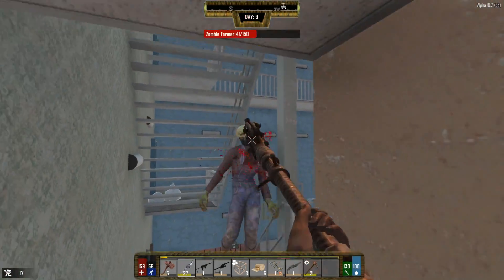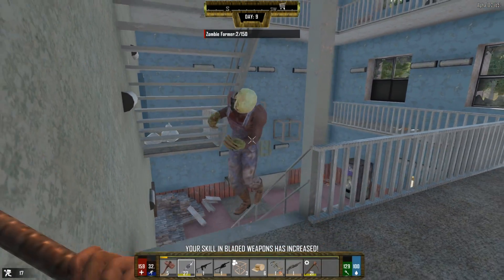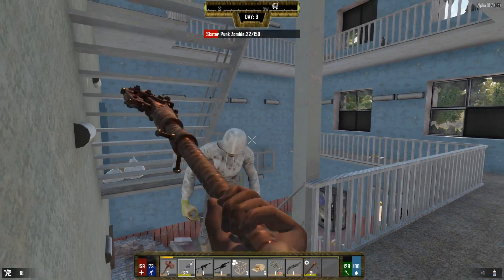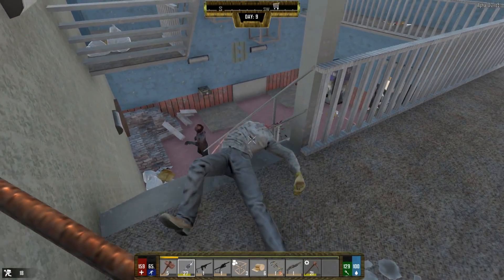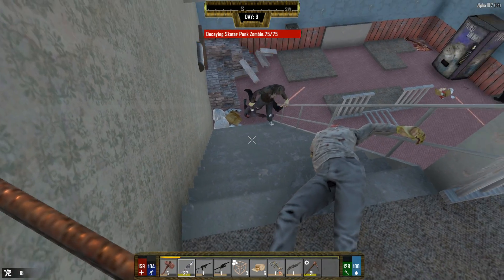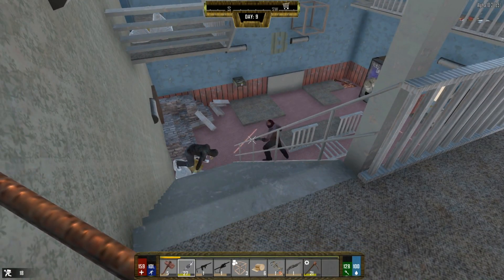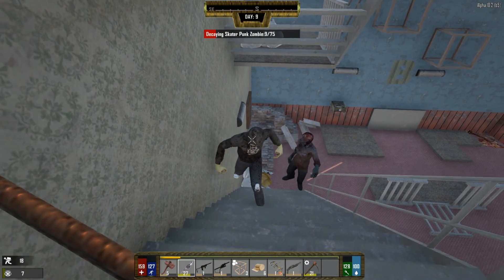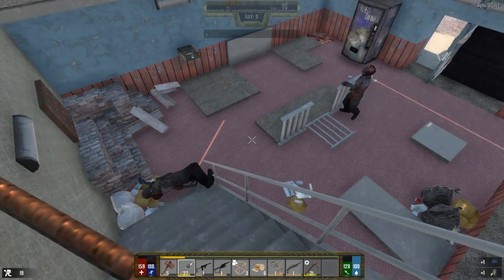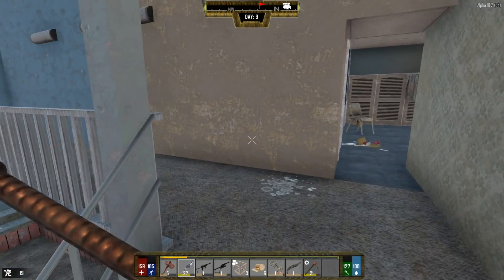Oh crap, what's this - farmer man? You brought a friend with you. You can die too. Playing some ring around the spear. You just need a few pokes. There we go, another one coming in. We can take on these guys one at a time if they keep coming like this. Our XP is really racking up now - a lot better than it was the first few episodes. Another one down. Holy crap, there's more - where are you all coming from?